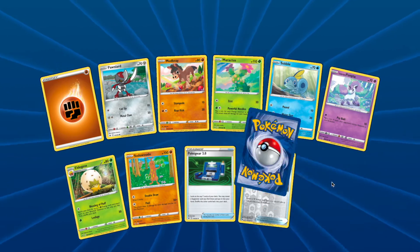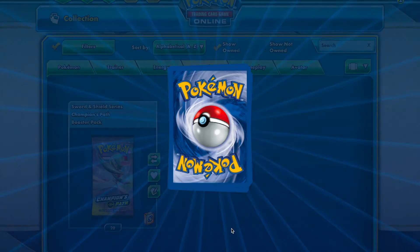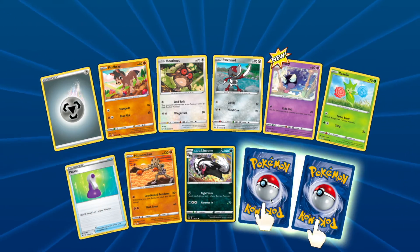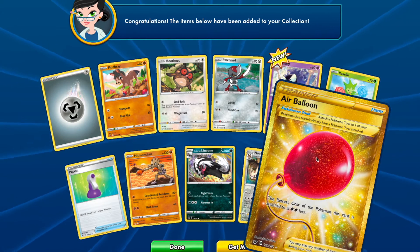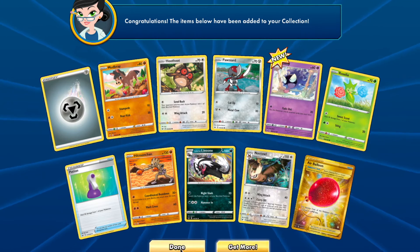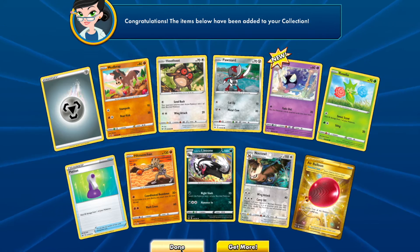With the guaranteed discard. Roserade. Got one more chance — you know me with Pokemon that like to discard energy. Air Balloon — it's actually kind of cool. I didn't know there was a gold version of that, I'll take it.